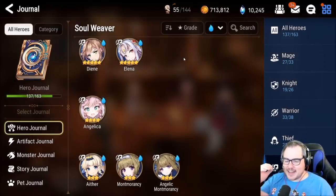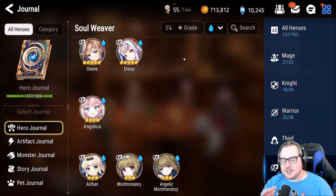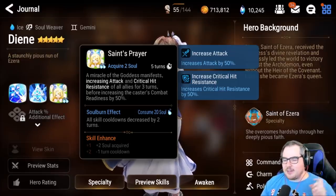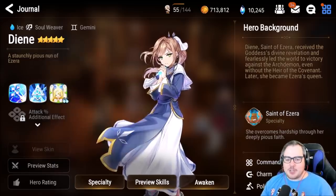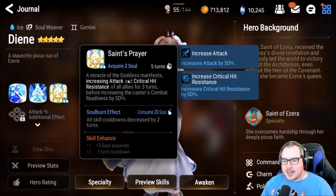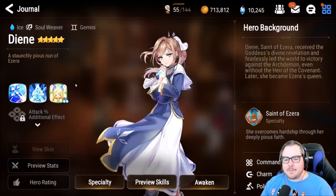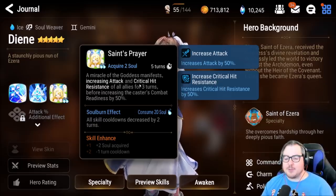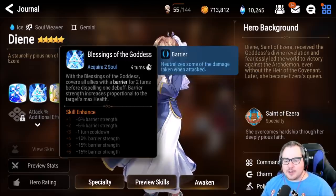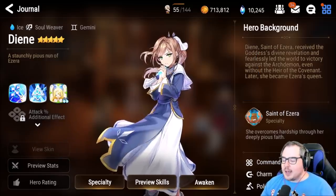As I'm doing this video I'm realizing the problem is that pretty much all of these ice soul weavers share the same purpose — except for the two five-stars who stand out a little in terms of uniqueness. Diene is great because she just has so many useful buffs that you don't generally get from soul weavers. Not many soul weavers buff your attack, especially the ice ones — I believe she's the only one. She also does critical hit resistance, which not many people do at all. She has AoE dispels and a barrier on her skill two.